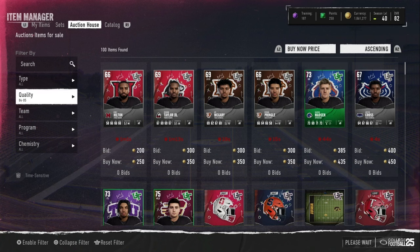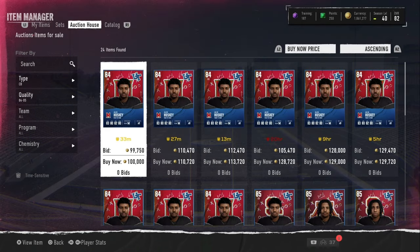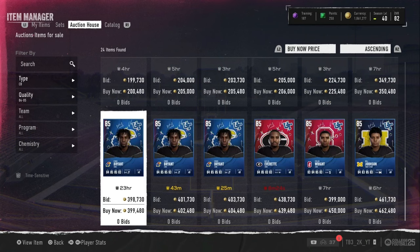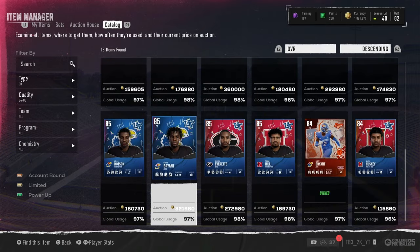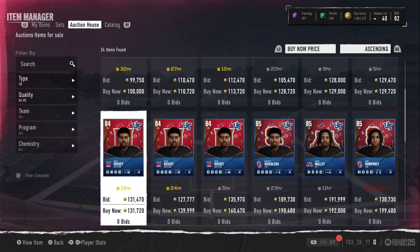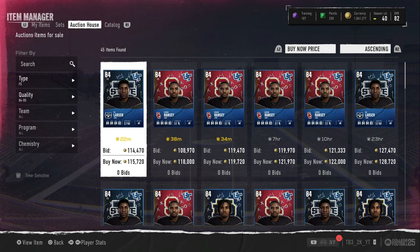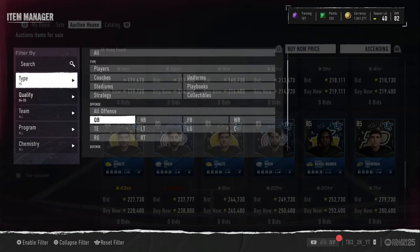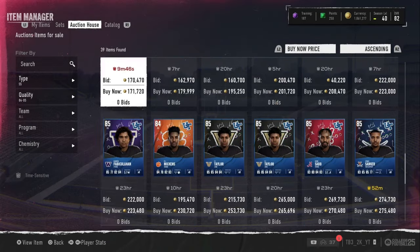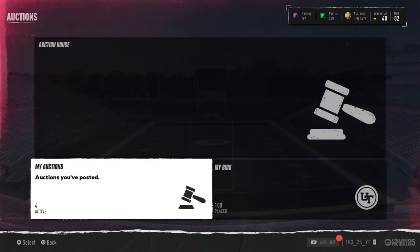Another filter - if you have more coins, around one to two million - is the 84-85 filter. You go position by position, look at card values, and check the catalog price. For example, if a card is going for 300k and the catalog shows 320k, you could take the risk and try to sell for 400k depending on your coin stack. The main positions where you'll find snipes are corners and safeties, from my experience.